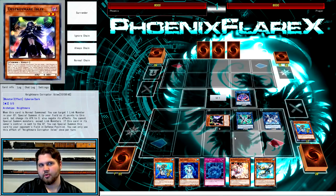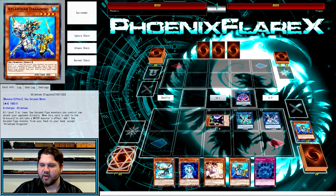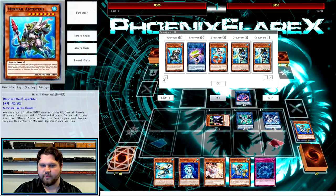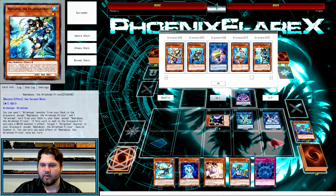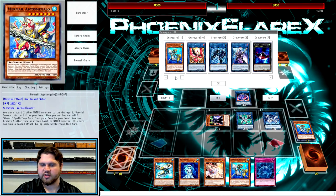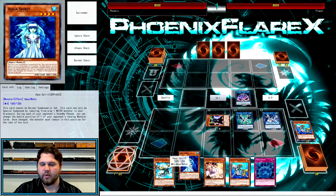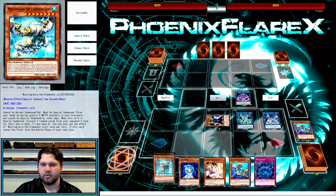Here is where we're going to search Moulin Glacia. Now at this point we have six water monsters in grave - five from earlier plus the Dragoons that was just discarded. We need to get Iblee off the field before we can summon Aqua Spirit or Moulin Glacia.